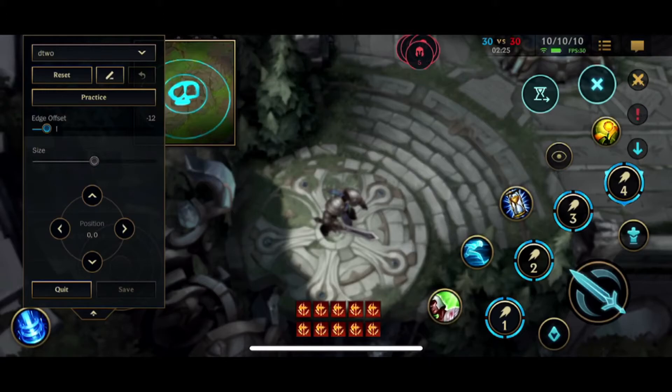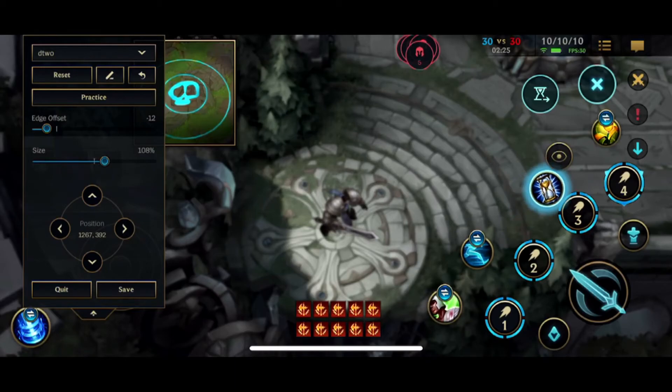One thing you do have to be careful of, though, is make sure that there is space. You see right here the abilities — when you upgrade the abilities, there's going to be a plus sign to the top and left of them. So you don't want to have anything right there, because you're going to accidentally press your spell or something. So that's one thing to be careful of.